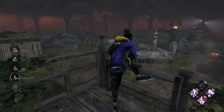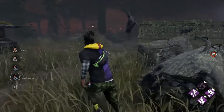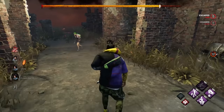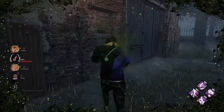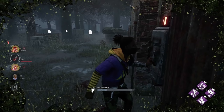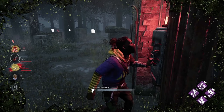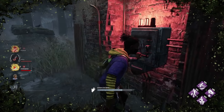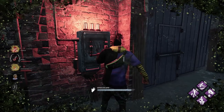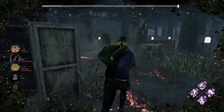Once the last generator has been fixed, you'll see the exit gates flash and then you'll be able to open them. A survivor needs to hold the exit gate handle until the gate opens, and once it's fully charged the gate opens and you can exit through the final barrier. Once the gates are opened or the hatch is closed by the killer, the end game collapse phase begins — a timer bar appears at the top of your screen, and when it's done any survivors still in the trial are killed instantly. This prevents griefing and trolling.